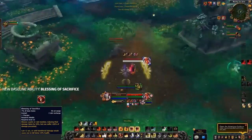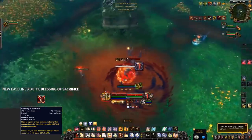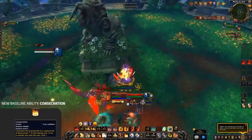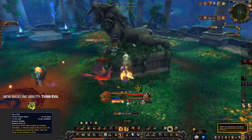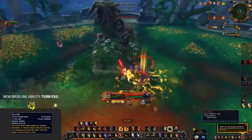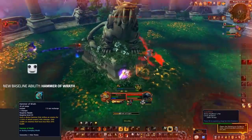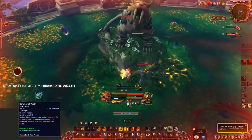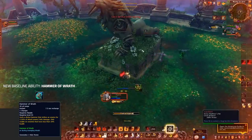That's not all — Blessing of Sacrifice is again making a return as a baseline ability, giving Rets some even more added utility, along with Consecration which was previously a talent. Turn Evil is also making its return, giving Paladins a casted fear onto undead targets — think Death Knight's pets or even those Death Knights who forget to cancel their Lich Bond. My favourite change is the return of Hammer of Wrath, giving all specs a hard hitting execute when their target drops below 20%, that also generates some Holy Power.